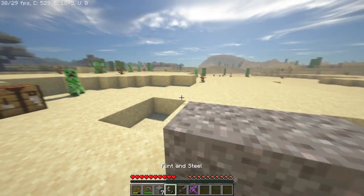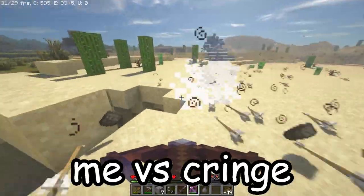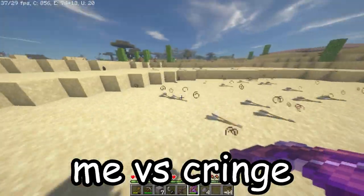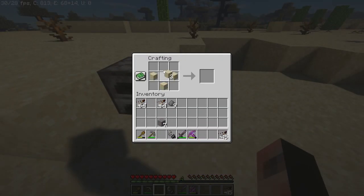We have some weapons on us — and would you look at that, some creepers. Once you've got your gunpowder, you're going to want to place your sand and gunpowder as follows. And just like that, you've successfully created an IED.